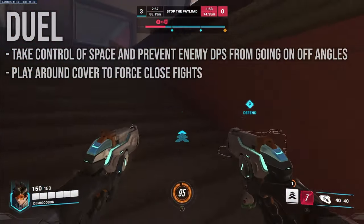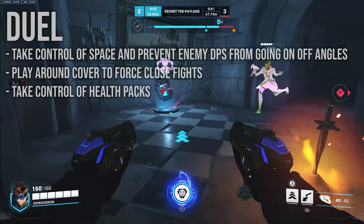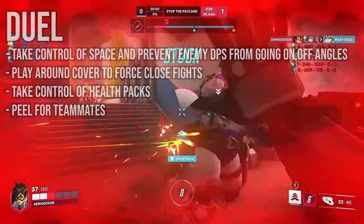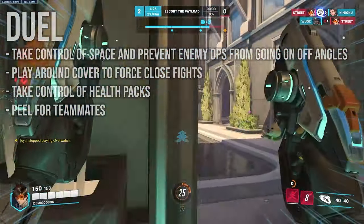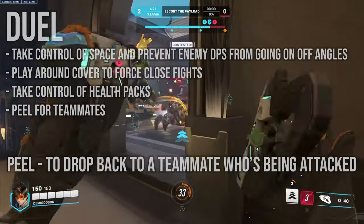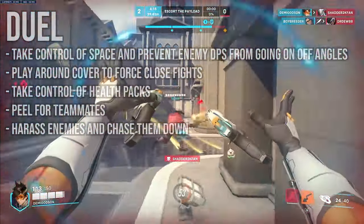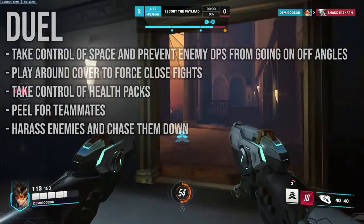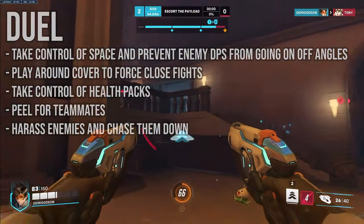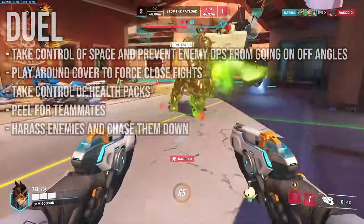You could even find opening picks by holding these angles. Play around natural cover to surprise enemies and challenge them within your effective range. Taking control of health packs can also be useful because they can be the deciding factor in a 1v1. Her kit also allows her to run back to her teammates if they need help. If you're in range of your teammates, you can peel for them if they're being dived and challenge their attacker. This is especially useful against Wrecking Balls or other Tracers. Harassing Wrecking Balls and marking enemy Tracers should be one of your main priorities — you can keep up with any character in the game, so chase down targets. This forces them to either pay attention to you or retreat.